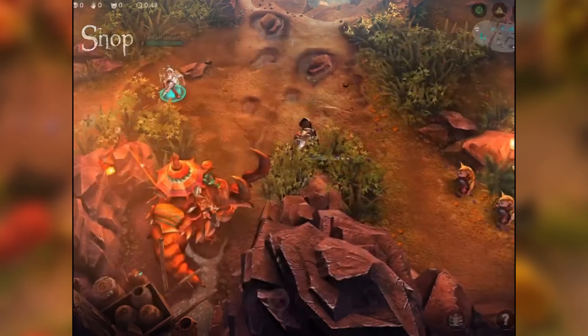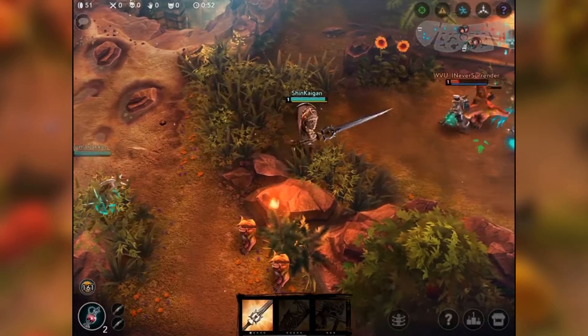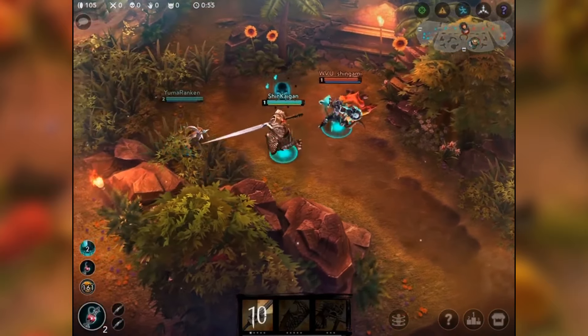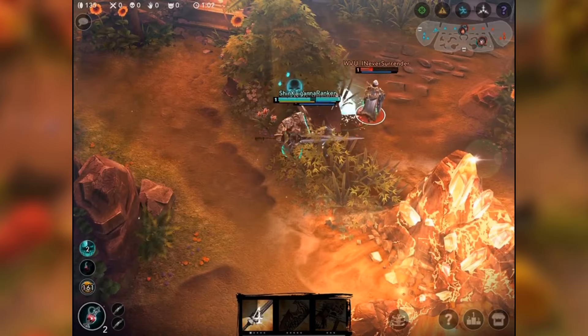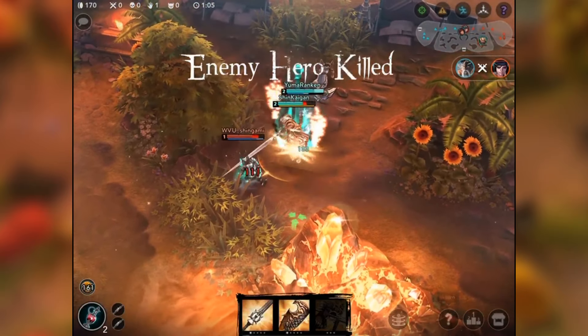Here we chose to push into the jungle because we knew they have a slow clear and managed to catch them off guard while they were taking their third camp. You can see that the Catherine has made a mistake of tanking all of the jungle camps, bringing her very low and putting them at a severe disadvantage. This combined with our level advantage made it very easy for us to win the fight.